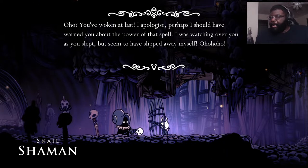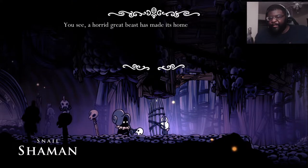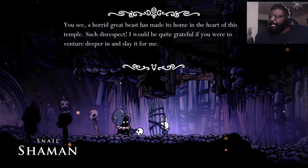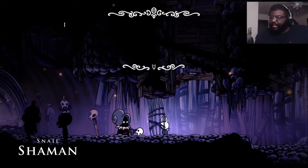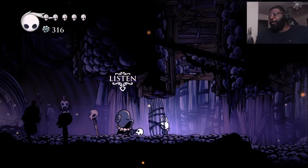You've woken at last. I apologize — perhaps I should have warned you about the power of that spell. I was watching over you as you slept, but seem to have slipped away myself. Now we're awake. I was wondering whether you would do me a small favor. Not as repayment for my gift, of course, simply because we're now friends. A horrid great beast has made its home in the heart of this temple. I would be quite grateful if you were to venture deeper in and slay it for me. It's a hearty creature, but with your new power, you're more than a match for it. Good luck with this small favor, my friend.